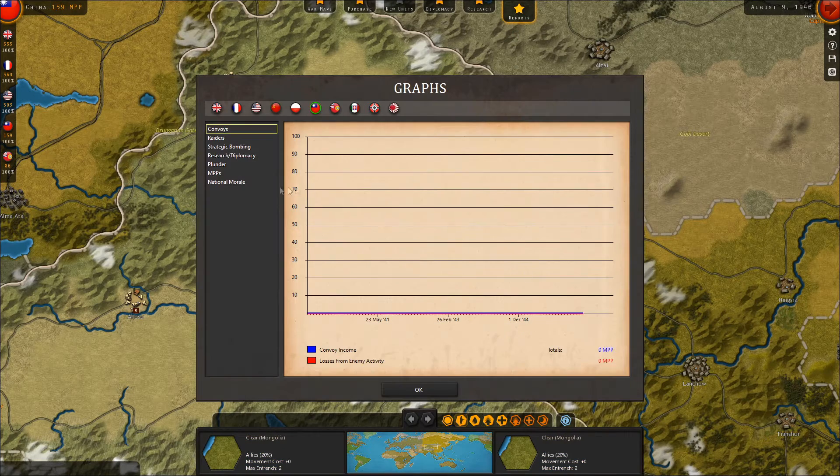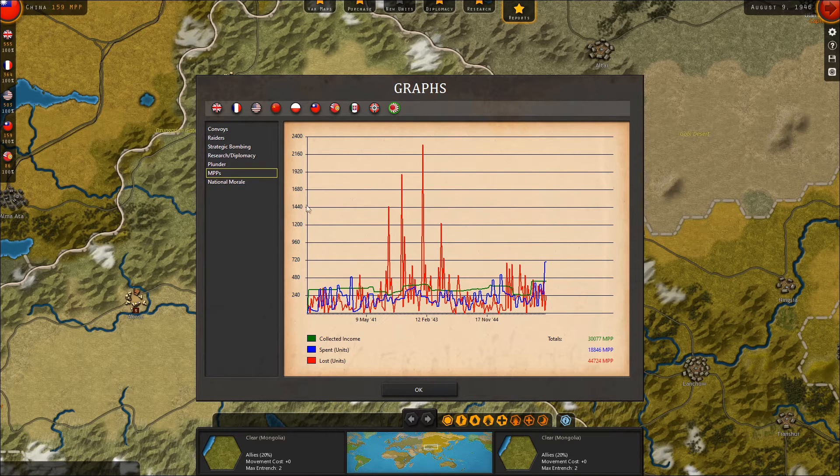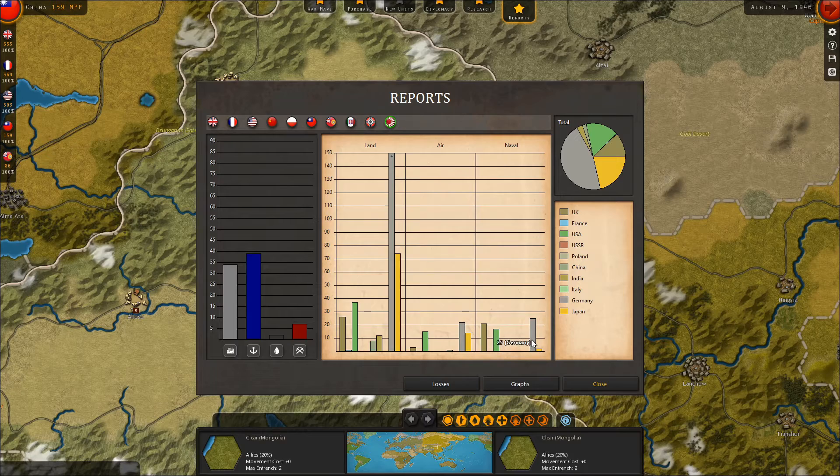What's the national morale situation for Japan look like? They're at 23% and holding steady. They just spent a bunch of MPPs last turn — about 700 points. I'm curious what they all spent it on. Maybe Navy?